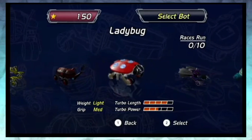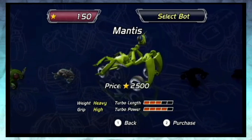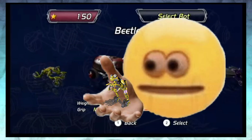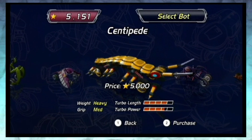Excitebots gives players control of car-like robots all shaped and named after small animals: a frog, a mouse, a turtle, a beetle, a bat — basically animals that could fit in the palm of one human hand. Each bot has varying stats revolving around the turbo mechanic carried over from Excite Truck.